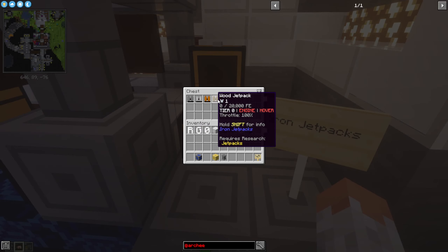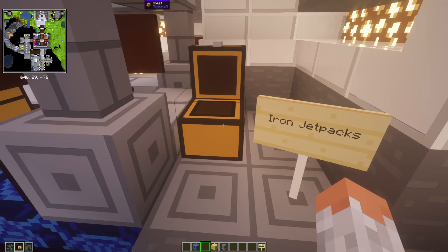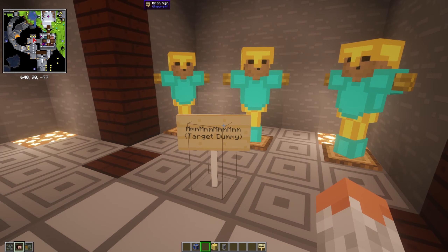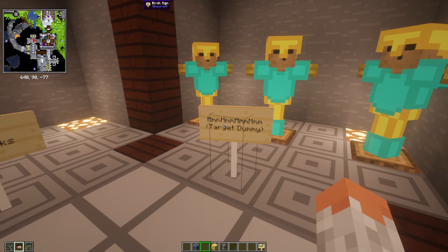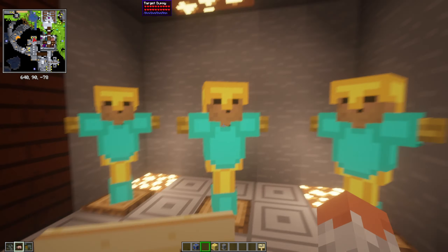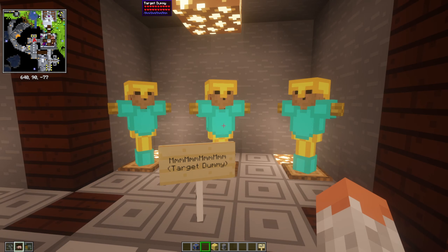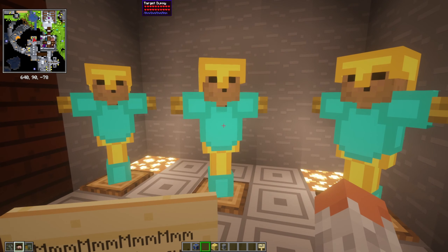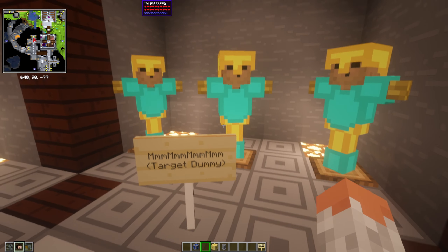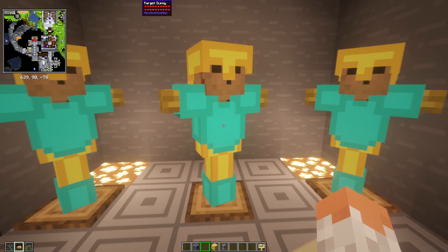Then we have target dummies — they give you a damage indicator when you hit them and show how much damage you dealt. If you have a sword and don't know how much damage it does, you can test it on the target dummies. You can also equip them with armor.